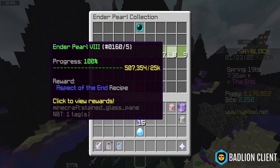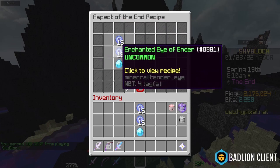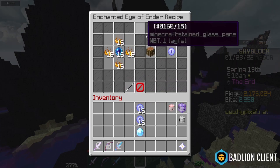In order to craft it, you're going to need Ender Pearl 8. The recipe is pretty simple — it is 32 Enchanted Eyes of Ender and 1 Enchanted Diamond. Each Enchanted Eye of Ender requires 16 Enchanted Ender Pearls and a stack of Blaze Powder.